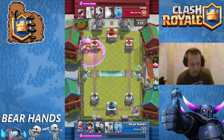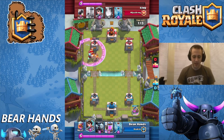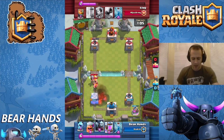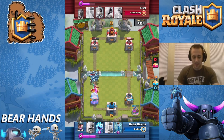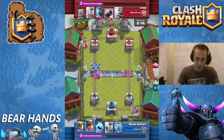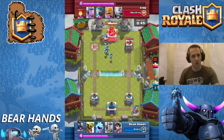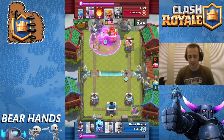That tower's going to get all the way down to 430, and then he's got a significant counter push coming our way. I'm going to throw down my Princess, maybe a little bit too close to that left side tower. He's going to fireball it away. I'm going to use my Minion Horde — he's going to zap it. He throws his Princess down and a Cannon, which oddly pulled the Minion Horde away and stopped the Princess from splashing, so that Cannon kind of helped me.